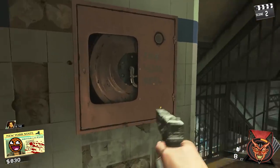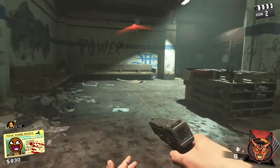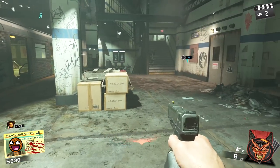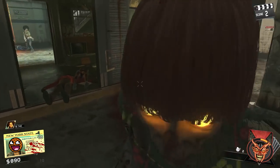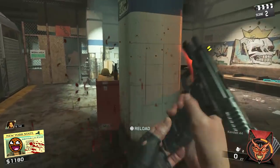Hi guys, Mr. Awfulwaffles here. This is going to be a Shaolin Shuffle guide for you to get all of the power switches turned on and get yourself the Tough Nuff perk, because I figured that's probably the one that you're going to be going for first. If you enjoy it, leave a like. Let's get down to business.